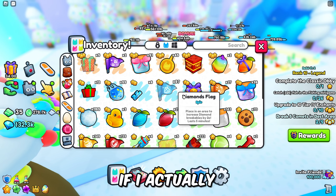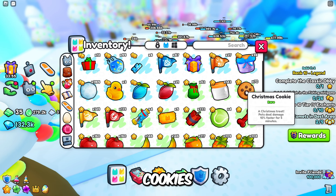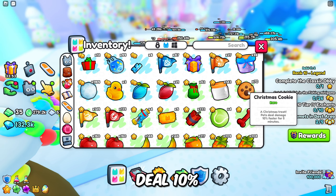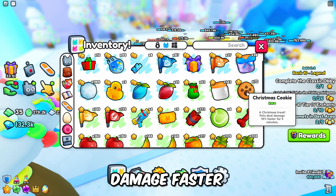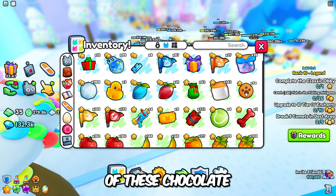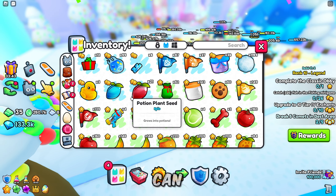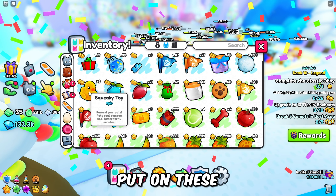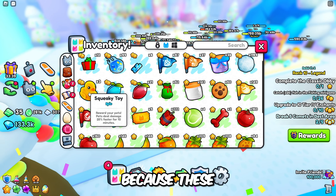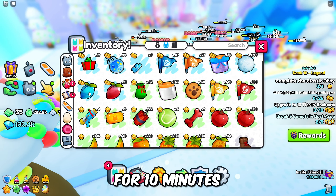We need these Christmas cookies because these deal 10% damage faster for five minutes, so you're going to want to put on as many of these chocolate chip Christmas cookies as you possibly can. Then we're going to put on these rubber squeaky toys because these also deal damage 25% faster for 10 minutes.